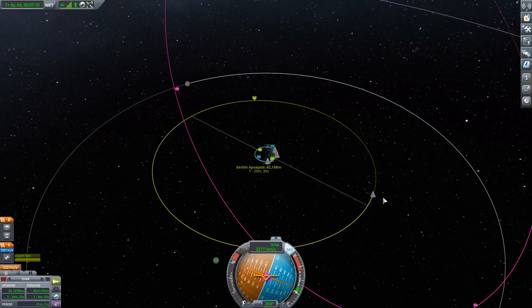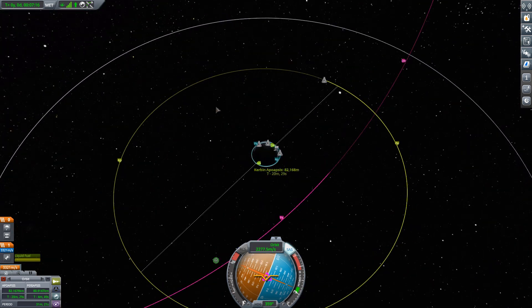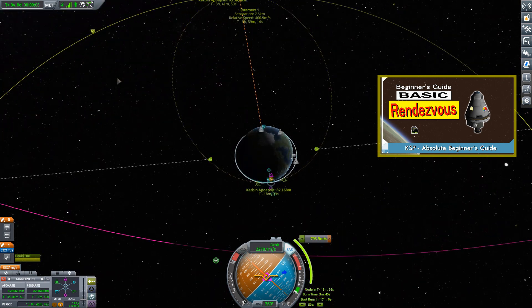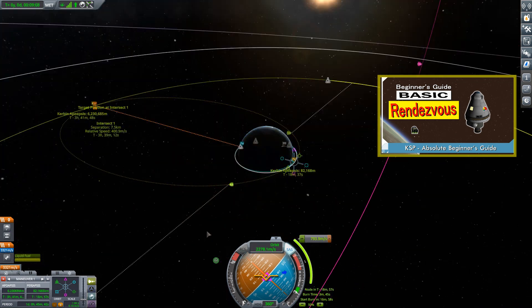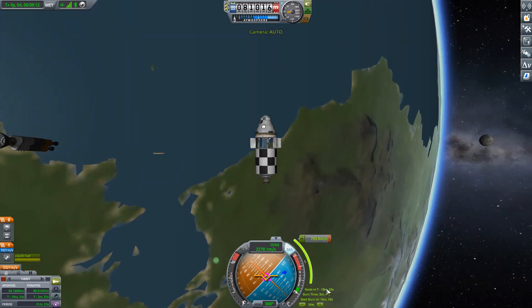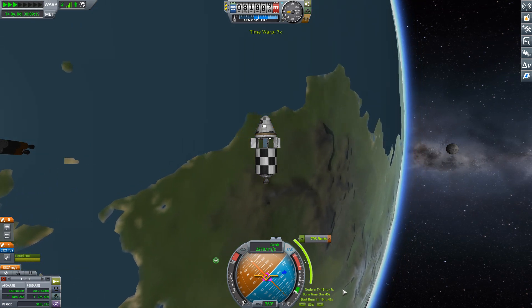We're going to start by going out here and finding Burford and rendezvousing with him. This is really no different than the rendezvous we did before in low Kerbin orbit — it's just a further distance. We have a 7.5-kilometer closest approach, and that burn is coming up in 18 minutes.